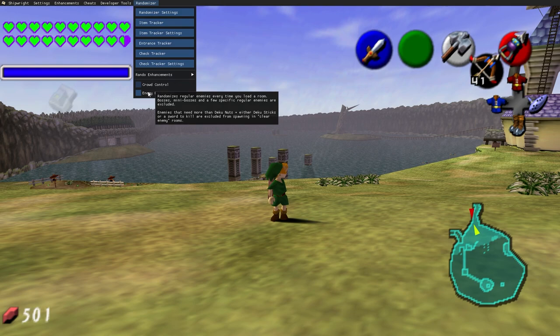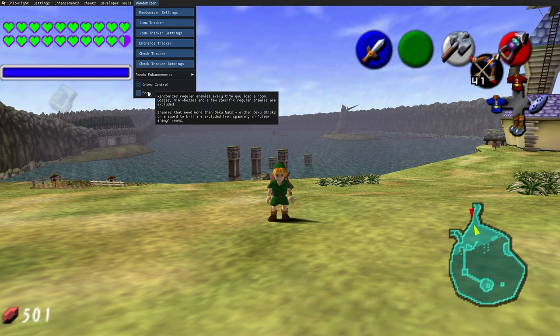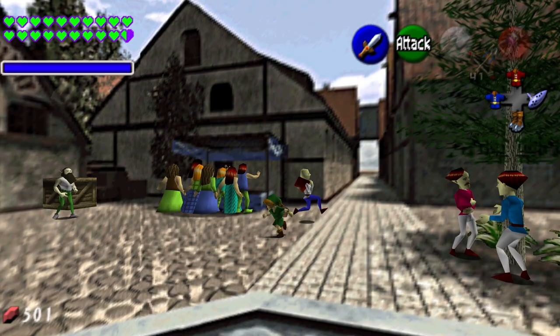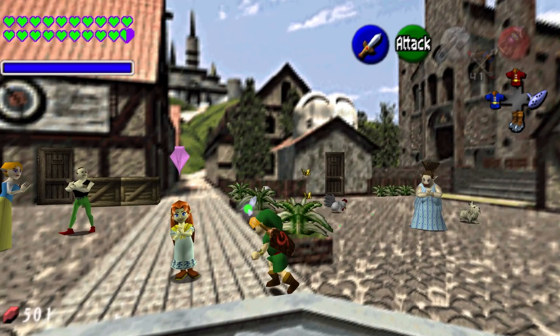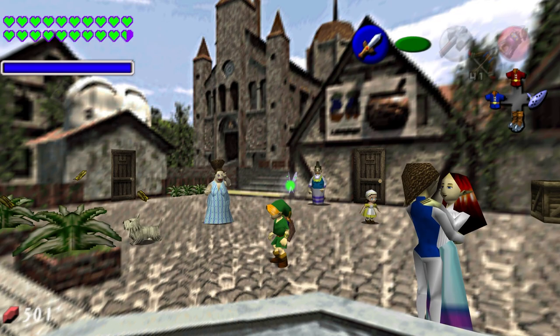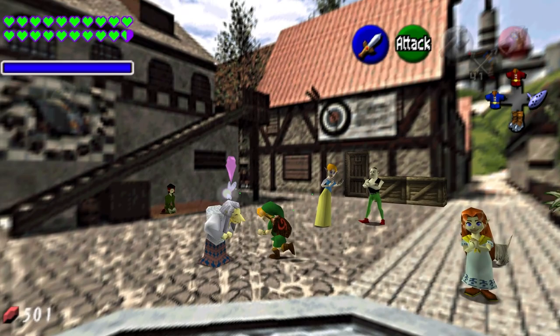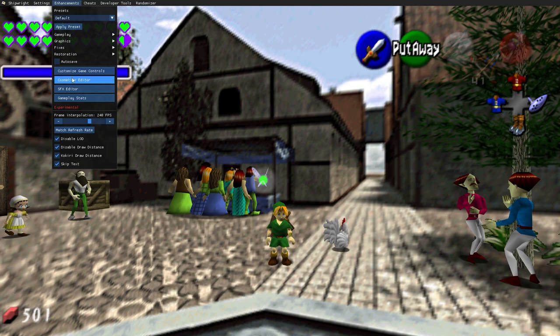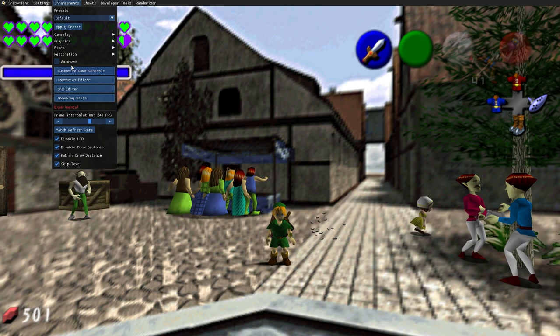There's also enemy randomizer that randomizes regular enemies every time you load a room, and crowd control. The main selling points of this PC port are 60-plus frames per second, widescreen, and modern controls — but all the extra enhancements, cosmetics editor, and everything else just adds to how amazing this PC port is.